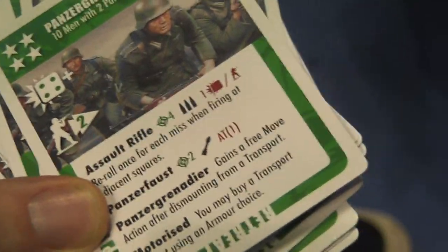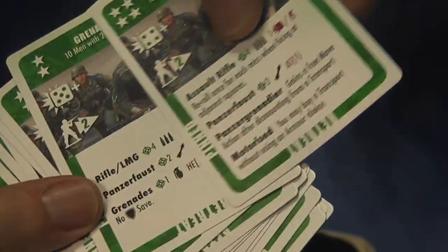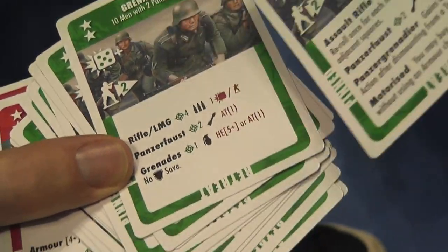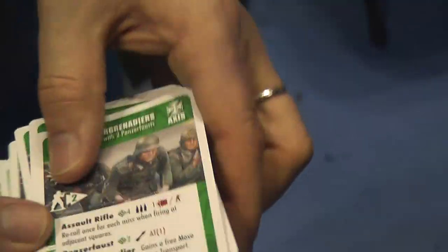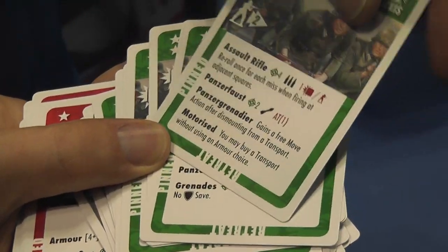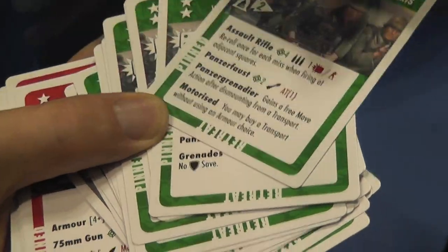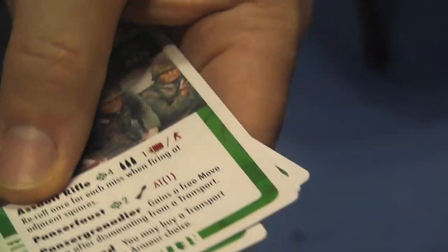If there's no cover, there are no saves. If the defender is in cover, they also roll their war dice number, which varies depending on units. These guys are grenadiers — they've got a five plus, they're not as good as Panzer Grenadiers. The cards will have their special abilities. Some German units have Panzerfaust. The Panzer Grenadier gets a free movement after they dismount from their transport, and they're motorized — they may buy transport. All your special rules are on the cards.